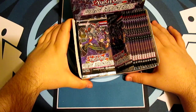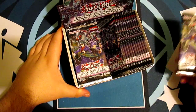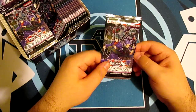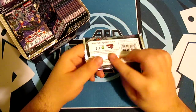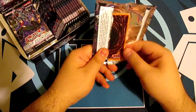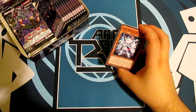Wing Raiders came out on the 11th or 12th of February. It includes loads of archetypes, but one I'm actually quite interested in is the Phantom Knights, which is also one of the more valuable Xyz cards to pull from this pack. Without further ado, let's jump straight into it. The most valuable card to pull is the Force Strix.